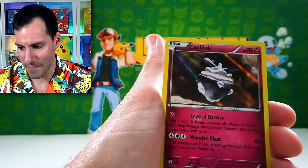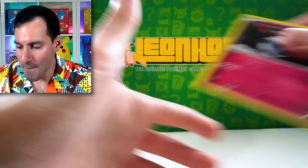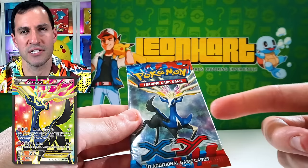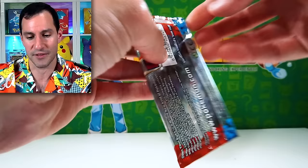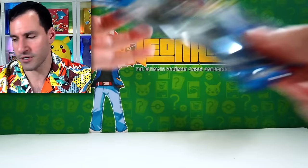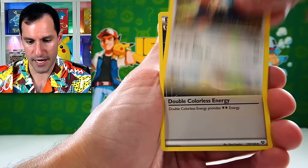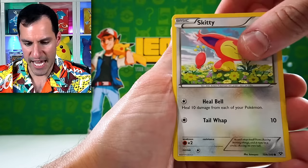Moving on — we have the final XY pack with a Christmas tree, just in time for the holidays. XY Base Set — Xerneas. You don't have a Charizard in this set, which is interesting, but you do have a Blastoise and Venusaur full art. There's also a nice full art Xerneas. Three cards: Shauna, Helioptile, Double Colorless Energy, Shelgon, fire energy, Electrode.